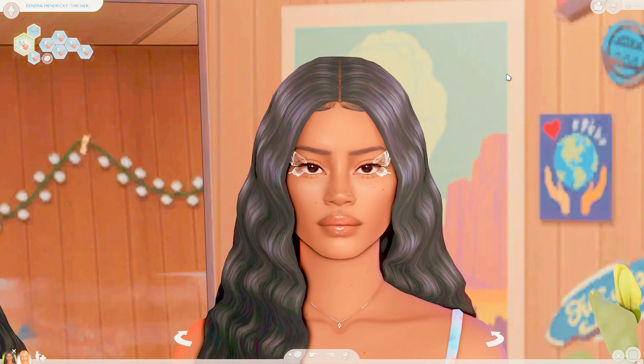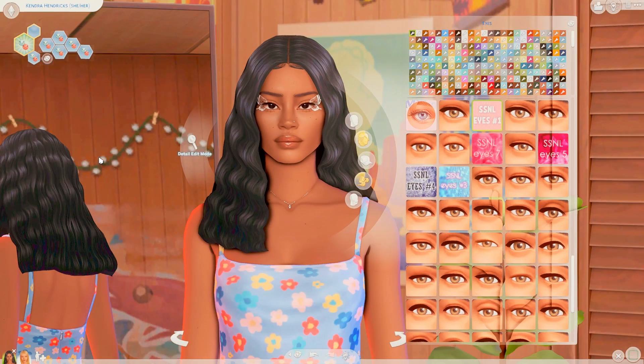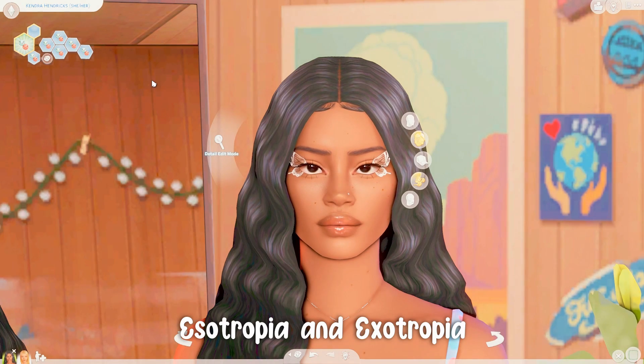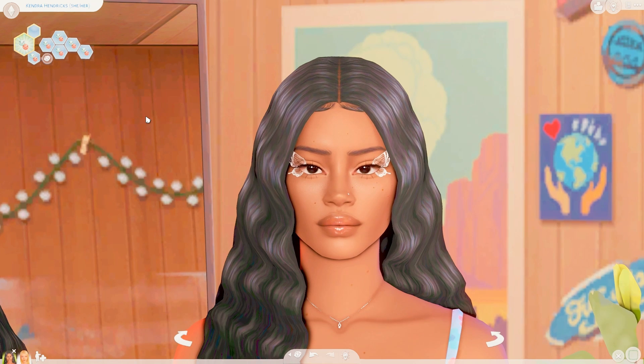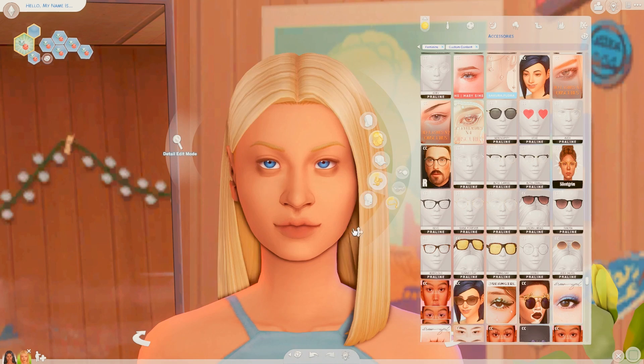Now moving on to sliders — my favorite one, which I will take to the grave, is the cross-eyed slider by Obscure Sims. You can bring the eyes inward or outward, but I like to bring them inward. It's called the Esotropia/Exotropia slider by Obscure Sims. Make sure you have the updated version or it won't work, thanks to the Werewolf pack.